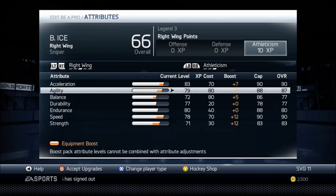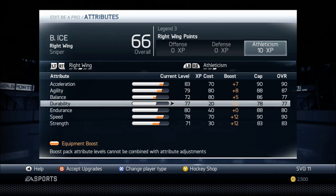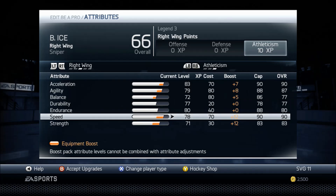With the lower camera I can score more and be a little more selfish. I've always told you — if you use a lower camera, put on agility, so I've put agility at 87. Balance 77 — for this build or any small build, your balance must be above 77. This is the glitch: at 77 he stands up to hits like a power forward. Even at 5'8", it's the right mixture for the sniper. He shrugs off hits in the corner. Durability 77, endurance 80, speed 90, strength 83.